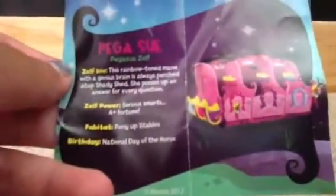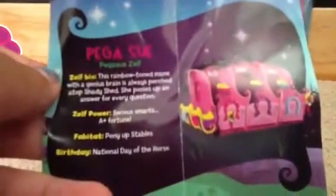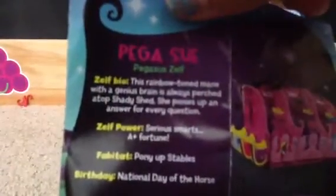Now I will be reading the leaflet for her. Yes, it is the right one. Let's read about her. Pegasus — the Pegasus Zelf. Zelf Bio: 'This rainbow-toned mane with a genius brain is always perched atop Shady Shed. She ponies up an answer for every question.' Her Zelf Power is Sirius Smart, with an A-plus fortune. Her Favitat is Pony Up Stables. Her birthday is the National Day of the Horse — Star loves horses, so she'd want to celebrate that. And that's it for Pegasus.